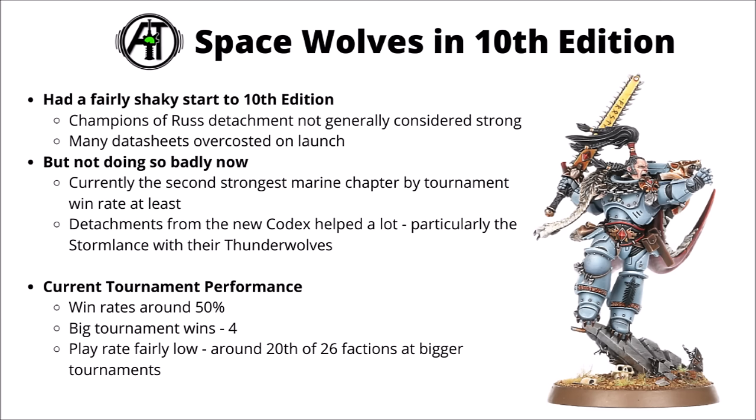Over the past half a year or so, Space Wolves have had a fairly shaky start to 10th edition 40k. When their Index first dropped, the vast majority of their units were underpowered in the points department, and their Champions of Russ detachment leaves a few things to be desired — not really considered strong compared with the other options inside Codex Space Marines. Now though, things have reversed a bit. Out of the various options for Codex Space Marines, Space Wolves seem to be performing second best out of the Divergent Chapters. Black Templars are a bit ahead of them in tournament win rates, but Space Wolves are around 50%, in no small part helped out by the Stormlance Task Force helping out their Thunderwolf Cavalry. They're winning around about half of games, so pretty well balanced in 40k at the moment. They've taken down a few big events with four big tournament wins since the balance data slate, though their play rate remains fairly low — around 20th out of the 26 major factions.